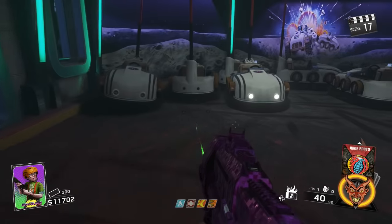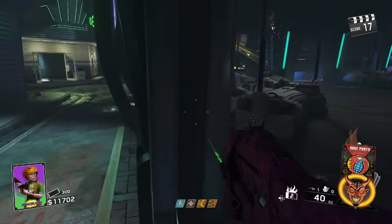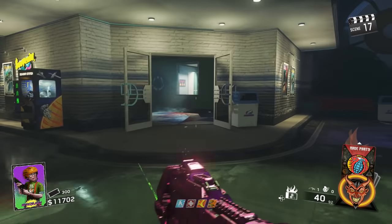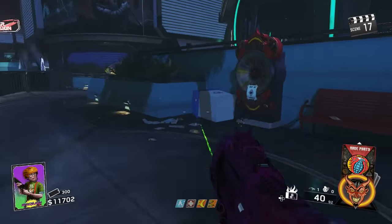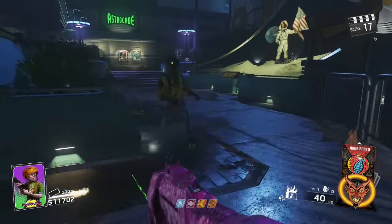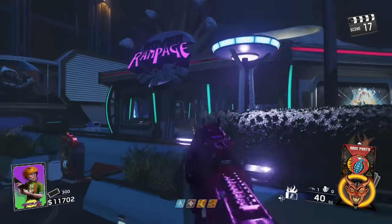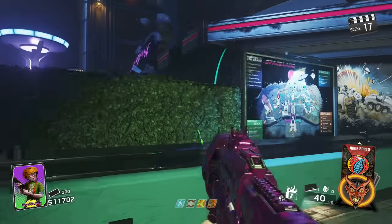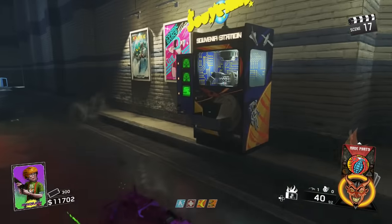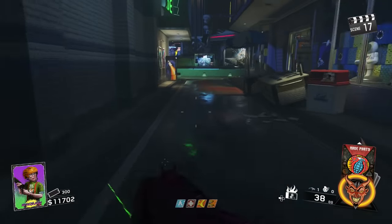This next area is the bumper cars room — I hate this place. It's my least favorite room, just stay out of it if you want to survive. They come out of everywhere, it's so annoying. We have a Vector wall buy, aka the Karma 45, right there. This area over here is kind of boring — there's a mystery box location, aka the mystery wheel, and some ticket booths for grenades, but it's pretty pointless. Down here we have Electric Cherry, aka Blue Bolts, and there's a door down there I'll show you later.